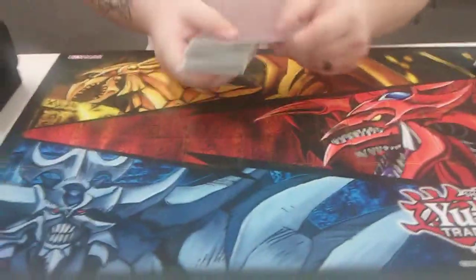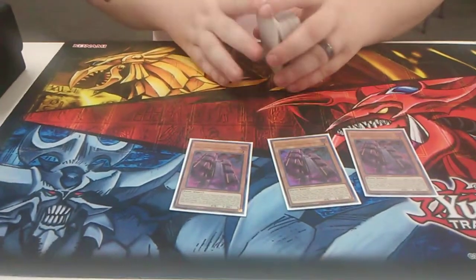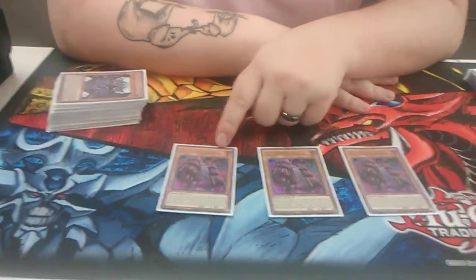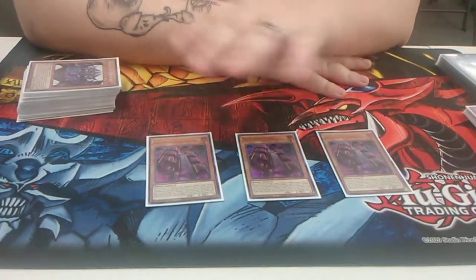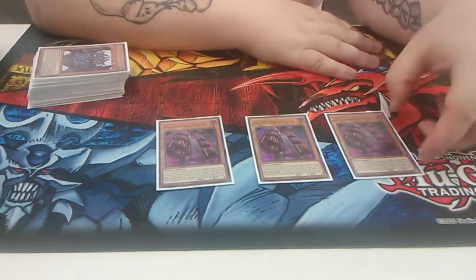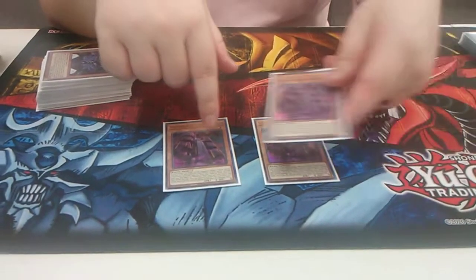How are these monsters? Let's start with the main deck. We've got to play triple Numeron Wall. If you don't know what this does, you pitch it from your hand to control the monsters, and it activates Numeron Network directly from the deck. So they cannot Ash this because it doesn't add to hand or anything — it just straight activates it. It also has a battle fader effect: you can take damage after damage calculation, drop this and end the battle phase. And then it can also tribute itself from the field too.